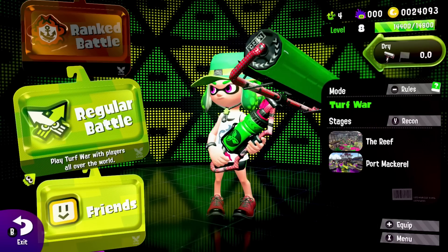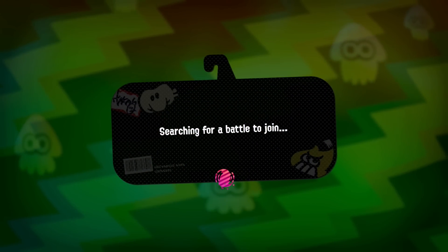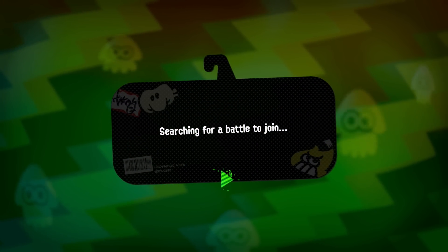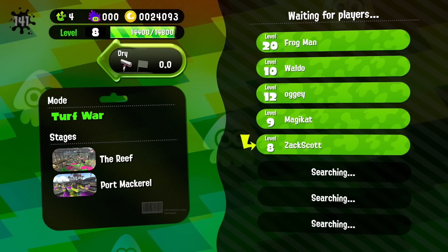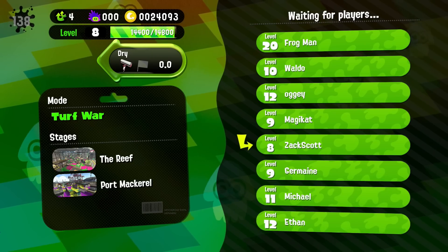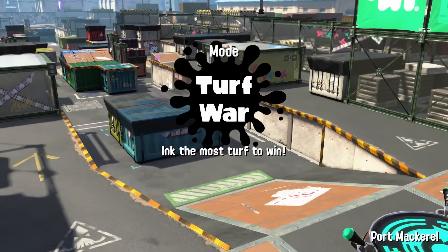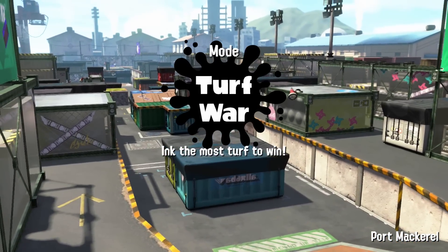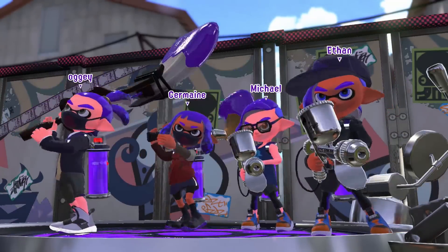I'm going to do a few rounds here with the carbon roller, hopefully trying out the sub and the special. Let's see what we've got — connecting to the reef. Let's do some regular battles. Of all the rollers I think the kraken roller is my favorite. I don't think the kraken's an ability anymore but I could be wrong — maybe they were planning on adding it later. I'm going to try to get as much ink coverage as possible with the carbon roller on Port Mackerel, and also try out my abilities — like the little robot guy. Let's take him to the corner and use him.